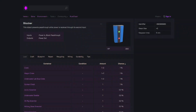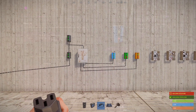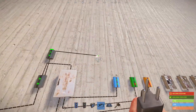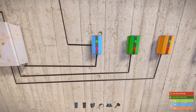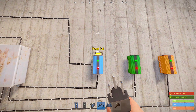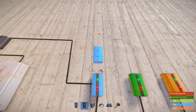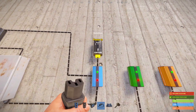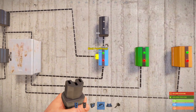First, we'll start off with the blocker. This is basically something you can use to block the power from passing through. If we use the power from the electrical branch and plug it into the left side of the blocker, you can see the red dot appears and we have an output of zero. The blocker is extremely useful as you can use something to trigger the left side of it to turn something on or turn something off.